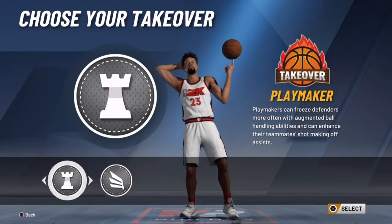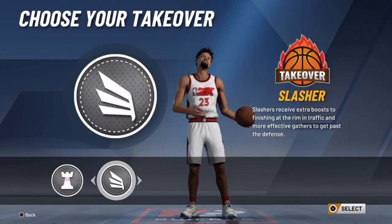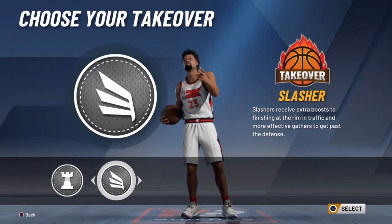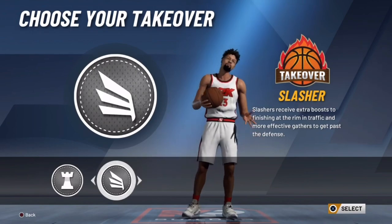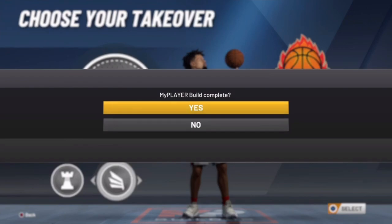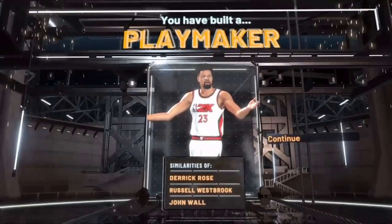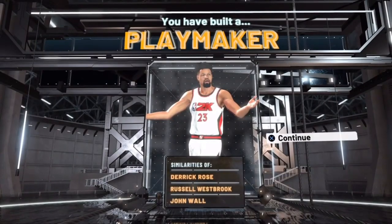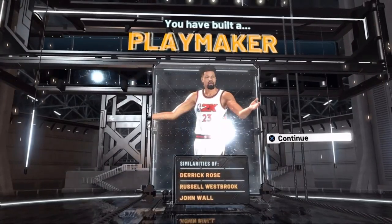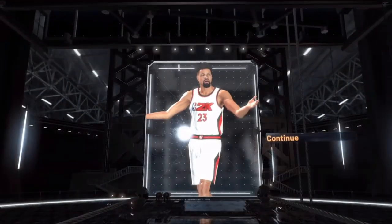Look at these badges. Alright, so for the takeover I go slasher on this, because you're gonna be able to dunk on people and take over, plus break ankles whenever you don't have takeover. You can break ankles even without takeover with this build. Pay close attention to that — pause it and do whatever you want. The similarities of Russell Westbrook, Derrick Rose, and John Wall — that's a good combo.